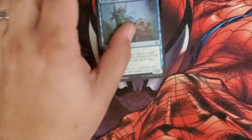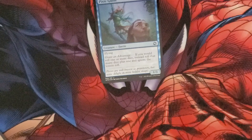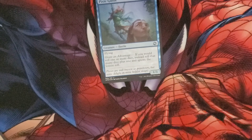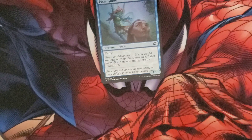The foil is Pixie Guide, costs one and a blue for a Faerie with flying. It grants an advantage: if you would roll one or more dice, instead roll that many dice plus one and ignore the lowest. It has a 1/3 body.